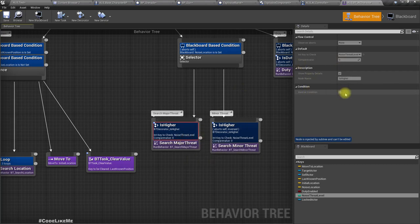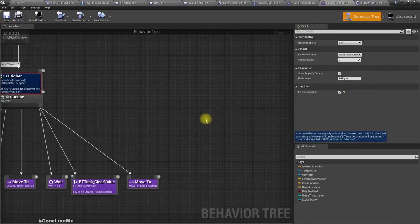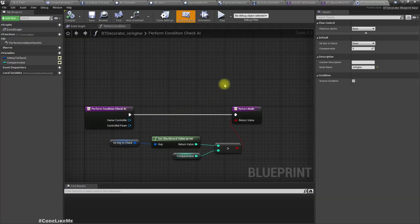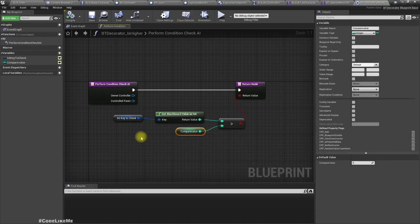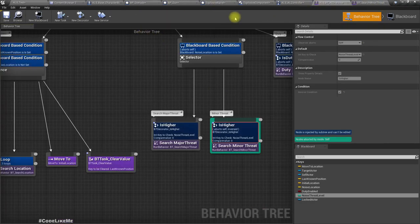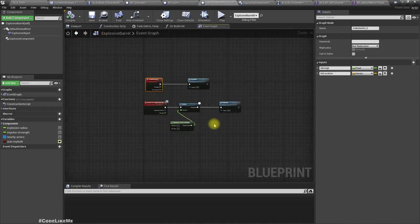In the behavior tree, this threat level is used to determine major threat versus minor threat. Minor threat is when threat level is 0, major threat is when threat level is higher than 0. In the AI controller we can do an early check before checking Is Enemy. If the threat level is less than 2, that's a normal threat — we take the usual path. If not, threat level is 2 or higher, so in that case we override the Is Enemy check and continue.